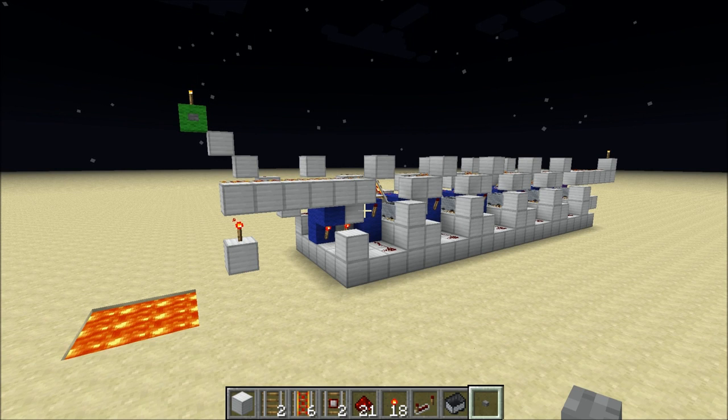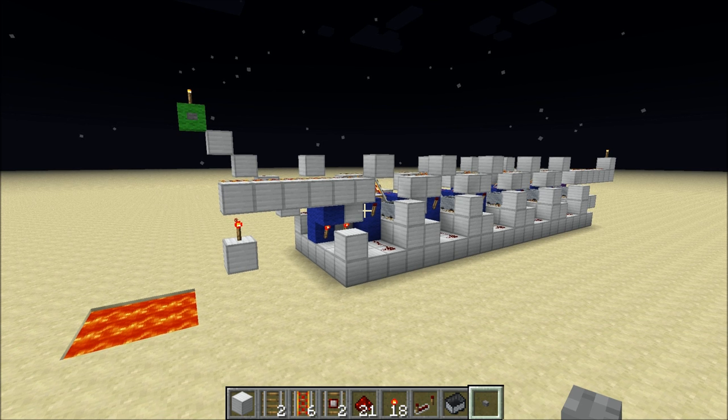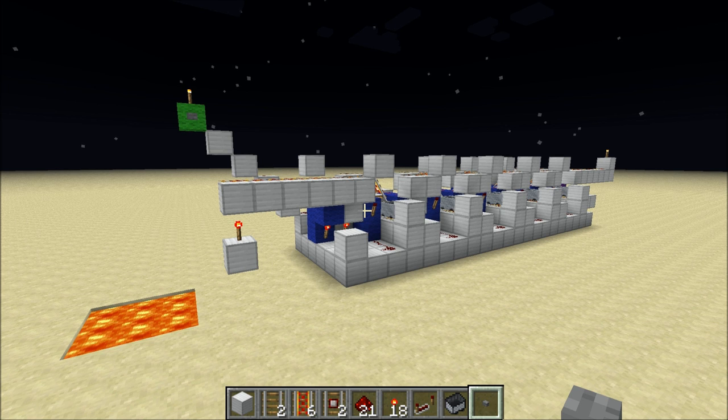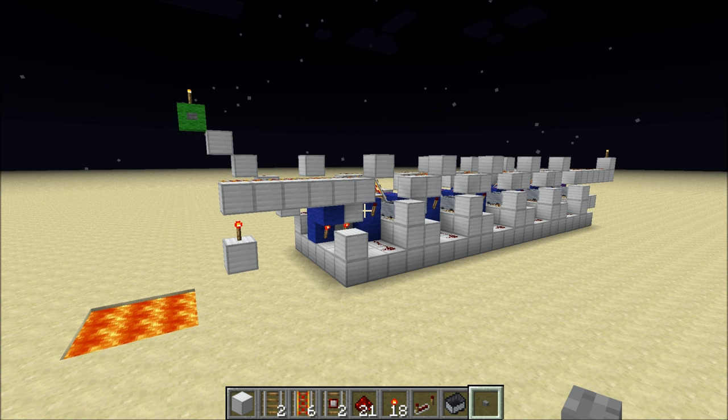Hey everyone, so as some of you have probably noticed, the latest Minecraft 1.2 update has actually broken the pre-release of my minecart rapid transit station version 4, the one I showed in my previous video. The update particularly broke the dispenser that was used in that station, so to fix this, I've designed a new and improved horizontal minecart dispenser that does work in Minecraft 1.2, and I'll be showing it to you right now.